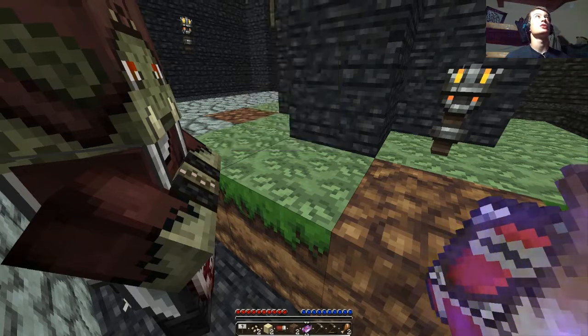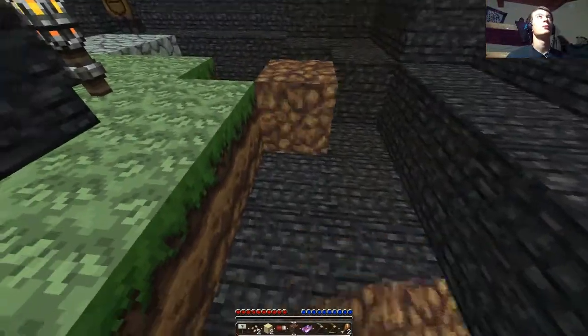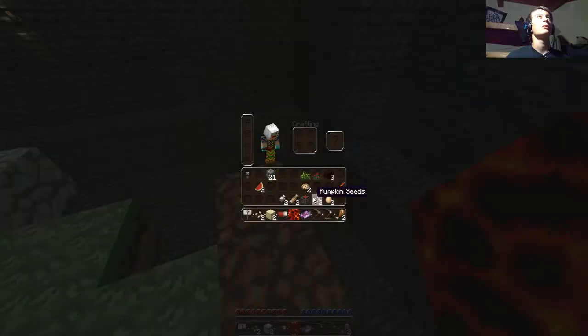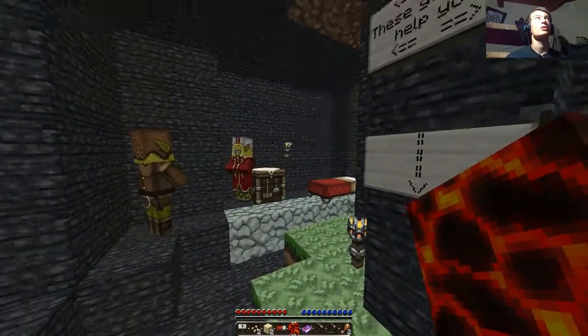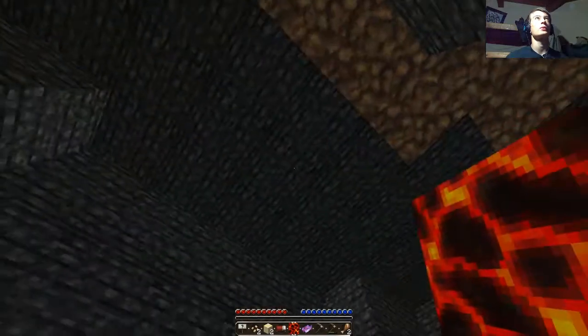I'll make a cobblestone generator right now with this space that I have here — not that I can exactly remember how to make one. I need water. I wonder if I could use this cobblestone and direct the water that was up there.